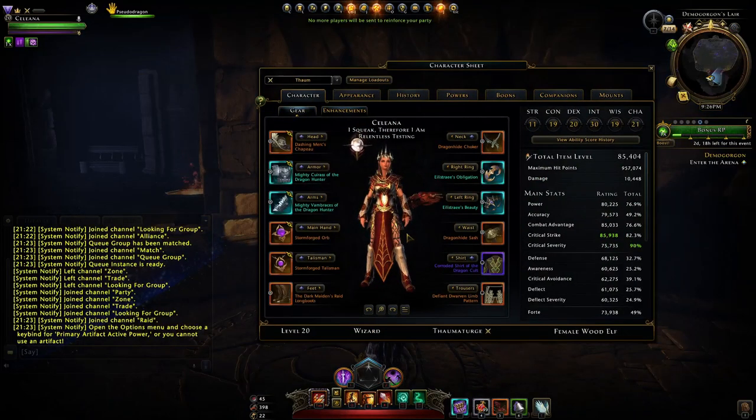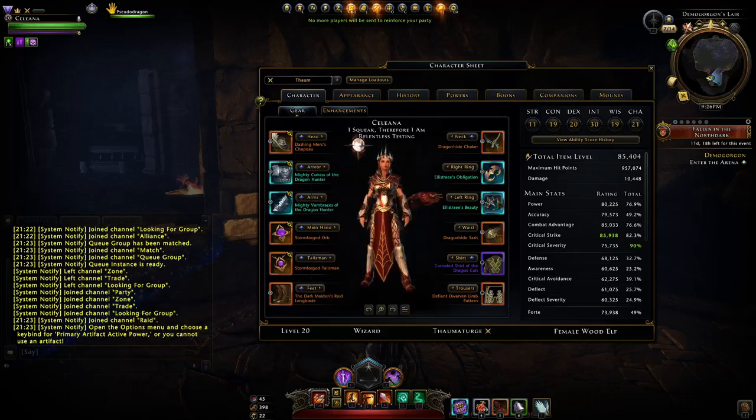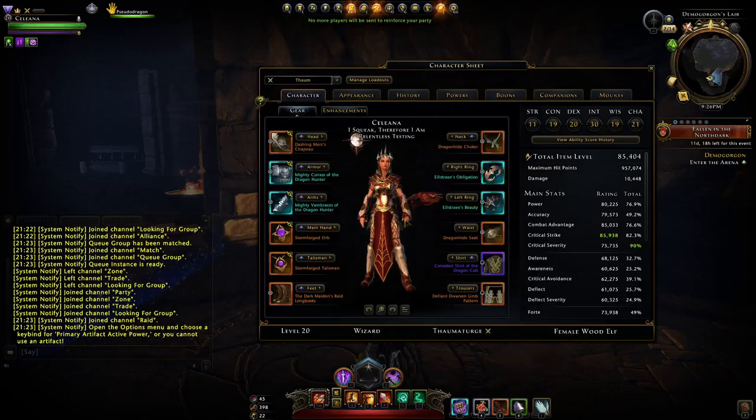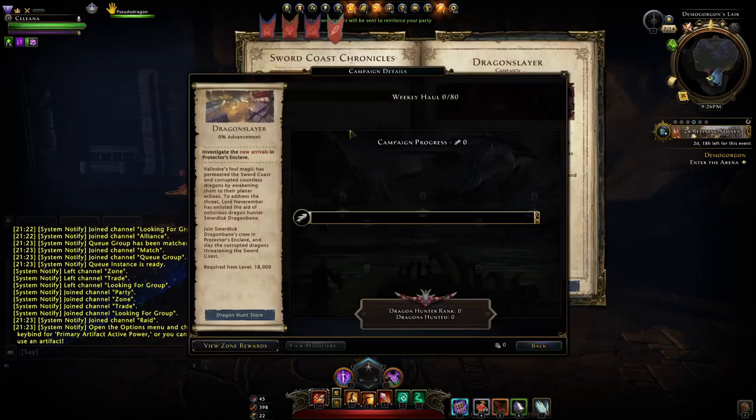This build for many players will be something to work towards — many of you probably won't be able to run Master Temple Spider yet, so you might not have these rings. There are many alternatives. I'd recommend looking up my guides on DPS and older builds, like what I suggested back in module 23 where you got dragon hunt gear, which was very easily obtained through the dragon slayer campaign.